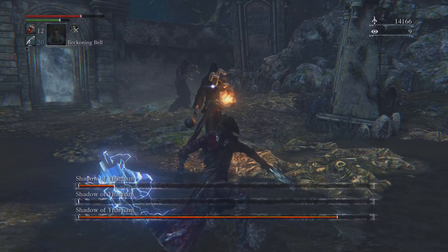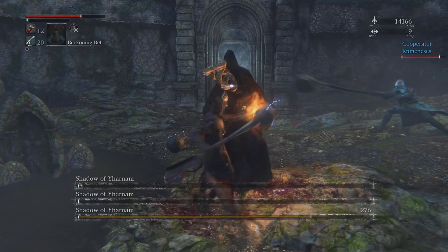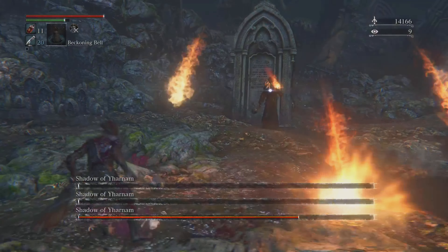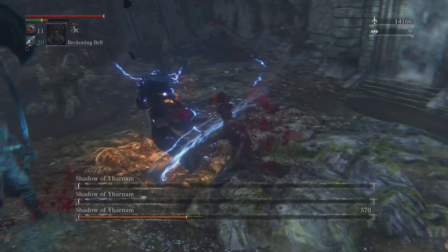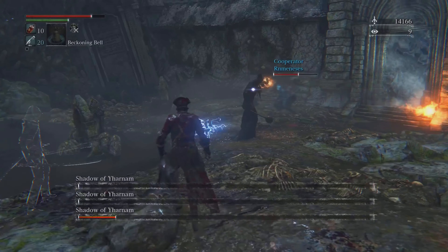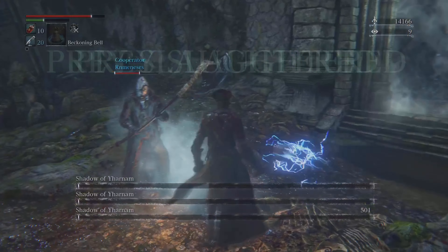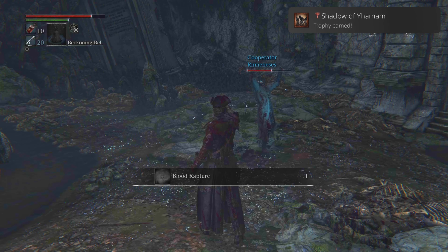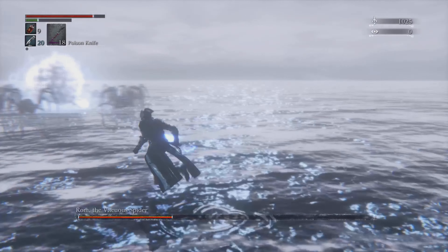The next boss I had to go up against was Dark Beast Paarl — he's an all-electric enemy and was pretty tough. But the good news is all you gotta do is parry him. I got the trophy for defeating him and then got another tool that I needed.